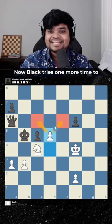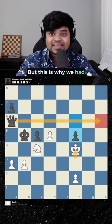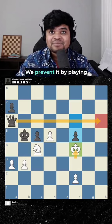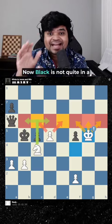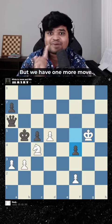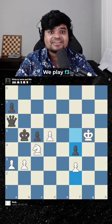Now black tries one more time to play f5, running to h6. But this is why we had played king f4 — we saw black's best defense and prevented it by playing king g5. All the squares are covered. Now black is not quite in a zugzwang. He plays f4, but we have one more move. We don't want to change anything with the knight or the king — we play f3.